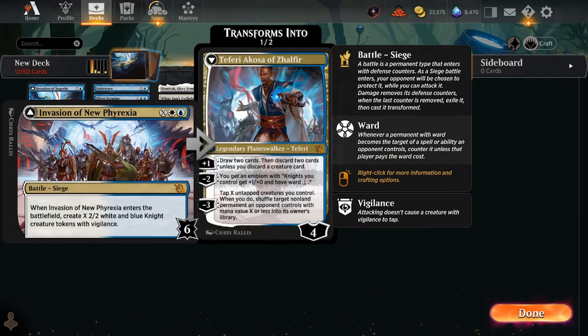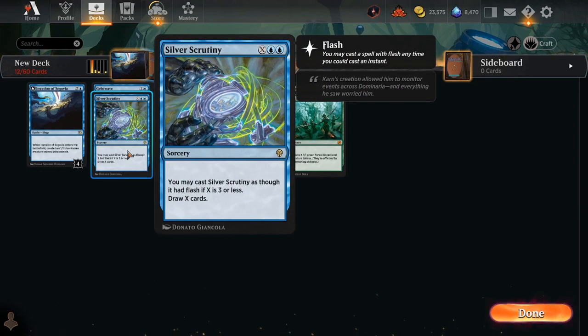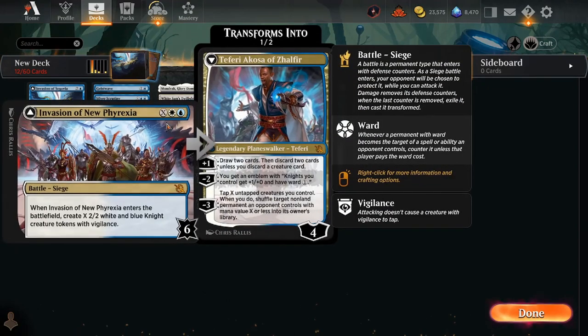So let's say you cast Invasion of New Phyrexia, tap out all your mana and all your creatures, and you've made five more creatures at a rate of basically seven mana. Those five creatures are immediately available to cast another spell — like Silver Scrutiny for X equals three, or a Geist Wave, or even another Invasion of New Phyrexia. Now your X cost is three — you're spending five total quote-unquote mana, really just convokable creatures — to play it again.